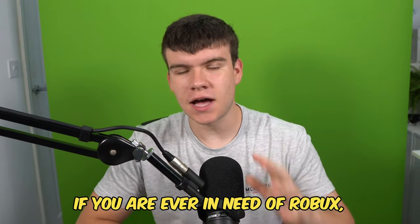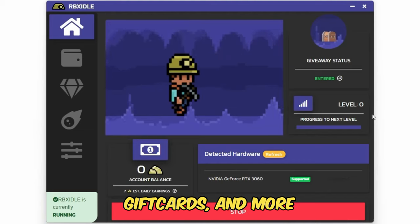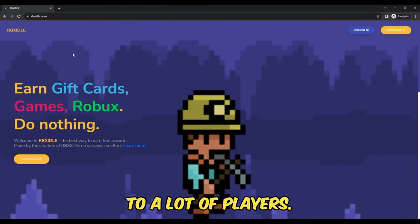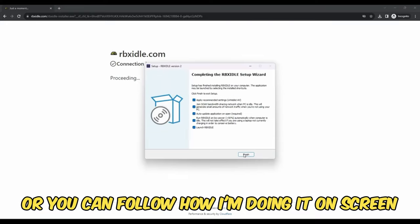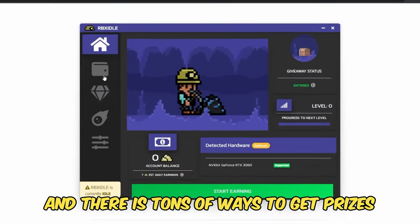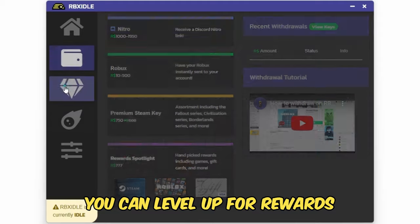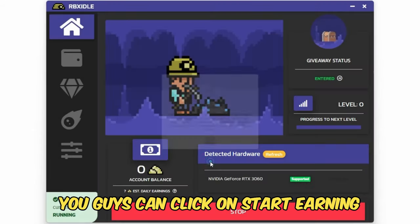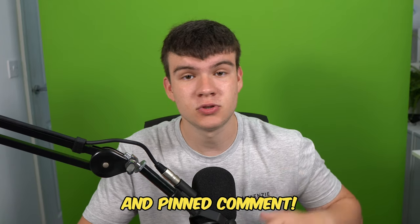But if you are ever in need of Robux and have a computer, go ahead and check out RBX Idol. This program allows you to earn Robux, gift cards, and more with simply a computer. This program has over 100,000 downloads and has already given out millions of Robux to a lot of players. All you have to do is go to the website and click on the download button, or you can follow what I'm doing on screen. You can earn with any computer and there are tons of ways to get prizes such as Robux, gift cards, Steam, and Discord Nitro. You can level up for rewards or win prizes in Gold Rush giveaways. Once you have the program ready and downloaded, click on start earning and this will make your computer do the work completely for you. Head to rbxidol.com or click on the link down below in the description and in the comments.